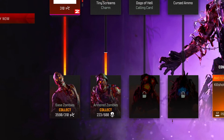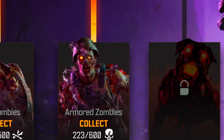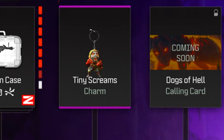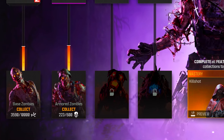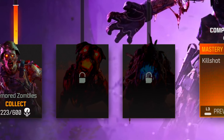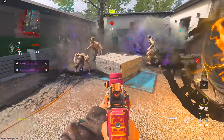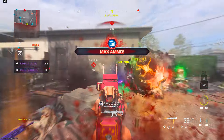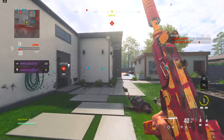There are also armored zombies, and for these you need to earn 600 skulls from killing them to earn the Tiny Screams charm. Skulls are a bit harder to come by. Over the next few weeks of the event, other enemy types will appear including hellhounds and special zombies, which are likely the mimics. You'll need to earn skulls from them as well to unlock similar rewards. For now, let's focus on the main ways to get bones and skulls across multiplayer, zombies, and Warzone.